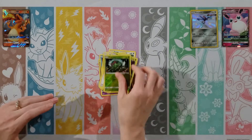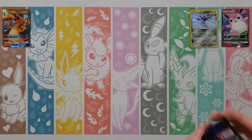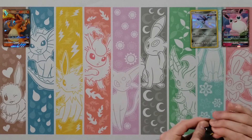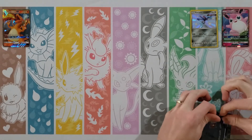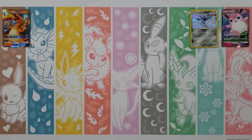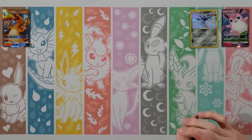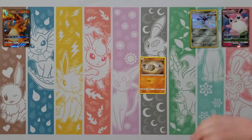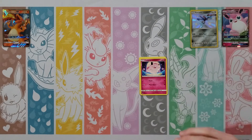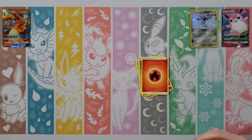Cubone, Geodude, Jigglypuff, Staryu, Ekans, Lightning Energy, Giovanni, Lieutenant Surge, Koga, Jolteon — oh, first shiny! A Kartana! There you go, put your sleeve right there. So they did put the shinies in. Normal Kartana. That's the first one. I was hoping for eight Full Arts from the Shiny Vault set, and maybe double that — around 20 or so normal shinies.